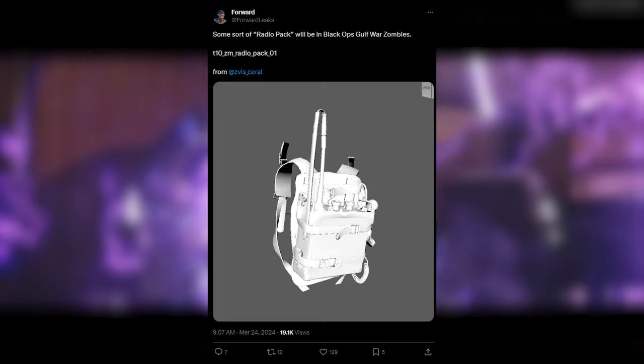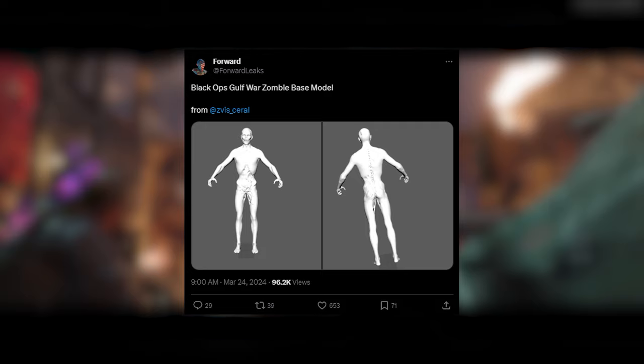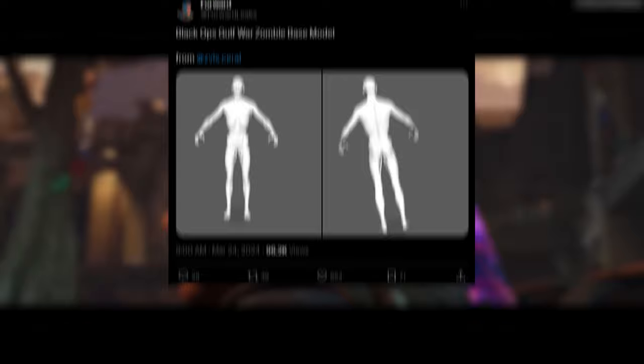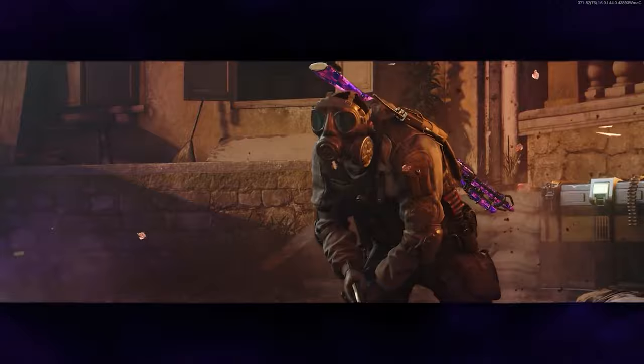We've also gotten a zombie model from Gulf War Zombies. There's not really too much to make out here, but they don't have any clothing on at all. I don't know if that's going to stay the same when it actually releases — it's just a basic zombie model. I kind of like that naked zombie model; it just has that sort of raw aspect to it. It does seem like the Wonderfizz, the crafting table, and all of these machines are going to look exactly like they did in Cold War Zombies.